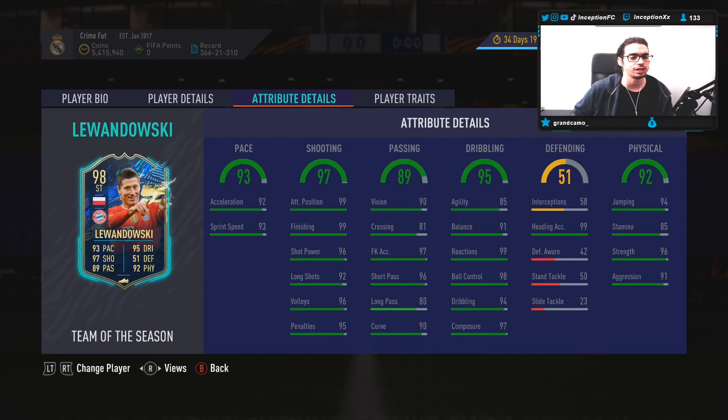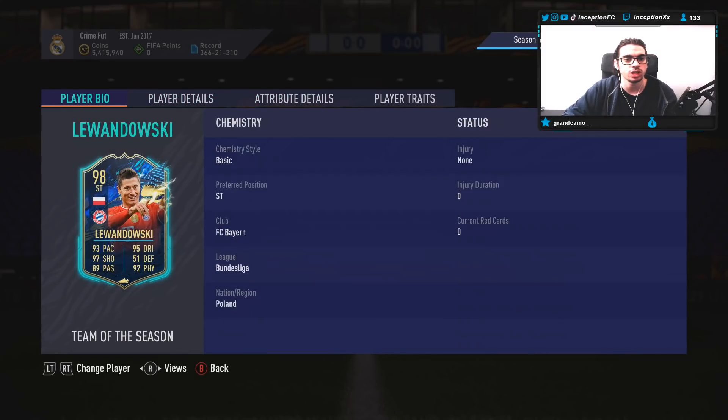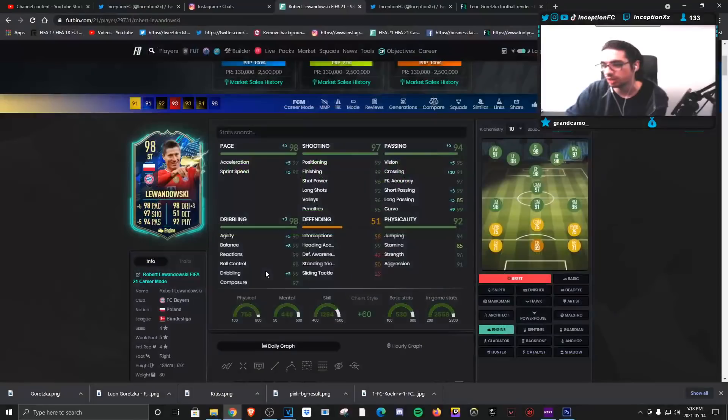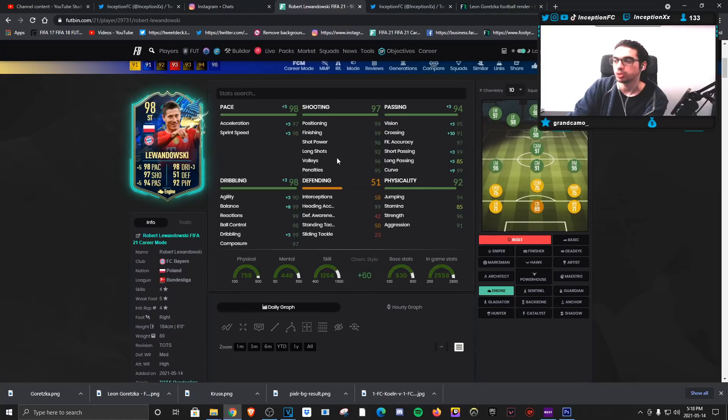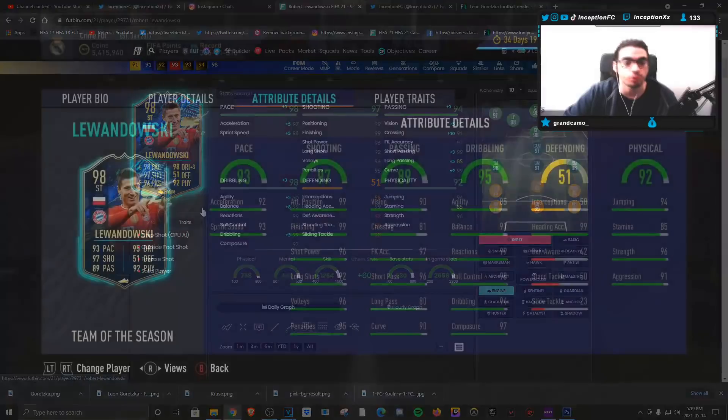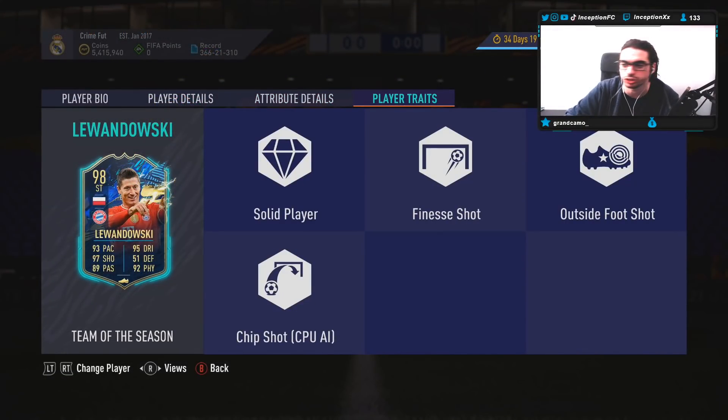In-game, he's got 92 acceleration with 93 sprint speed. With a card like this being as tall as he is, we want to focus on giving him the engine chemistry style to boost his balance, agility, and dribbling as much as possible while giving him some extra pace and passing stats, while working with very good shooting stats too. With the engine chemistry style, he's going to have 97 acceleration with 98 sprint speed. Dribbling will be improved with balance increased by a lot while working with a six-foot tall height. His base card stats for shooting are very nice — 99 finishing with 96 shot power to work with 97 composure. Long shots at 92 will be nice for certain shot angles. This card has both meta traits: the finesse shot trait and the outside foot shot trait.